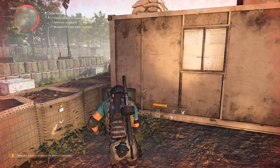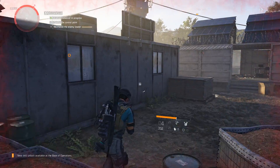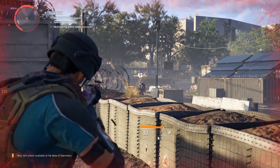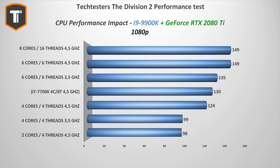Now let's move on to CPU performance impact. We took our Intel Core i9-9900K and set it to various core counts and clock speeds. We did not see any performance loss even dropping down to 6 cores, 6 threads at 4.5 GHz, which means that The Division 2 runs equally well on a Core i5-9600K as it does on a Core i9-9900K — and that's pretty good news.